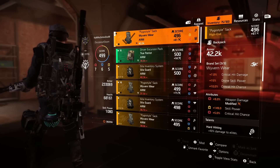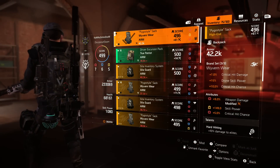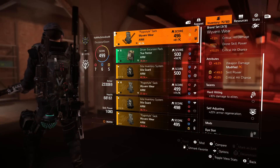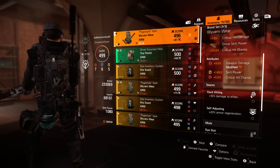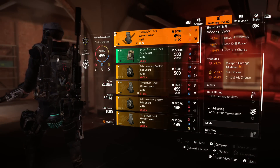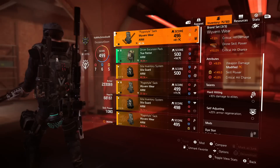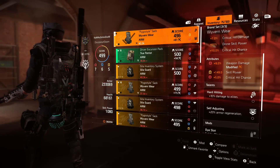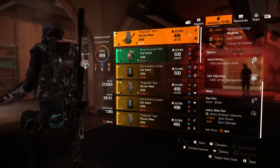Going over to the backpack — again Wyvern Wear. The attributes are weapon damage at 9%, skill power at 149, and crit chance at 5%. I also have Hard Hitting and Self-Adjusting on the backpack. The only thing I would change is probably switch out Self-Adjusting for Hardened — you really want to focus on keeping your armor during the raid, because if you lose your armor you're pretty much a one-shot. The one mod slot on the backpack is a utility mod, and I've chosen skill power and burn damage.